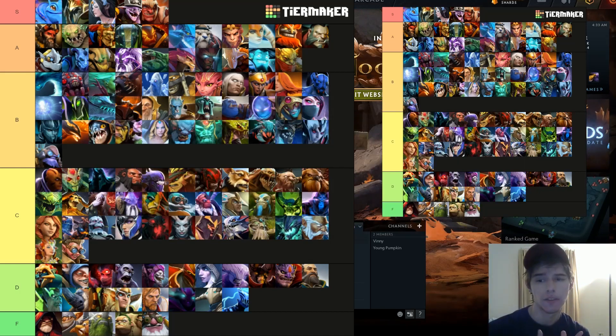It's done — this is the 7.28b tier list, let's just dive in. S tier is obviously overpowered, these heroes will be nerfed. A tier is amazing, B tier is bread and butter — really good heroes. C is average, D is situational to bad, and F is you're not trying to win — it's just trash.